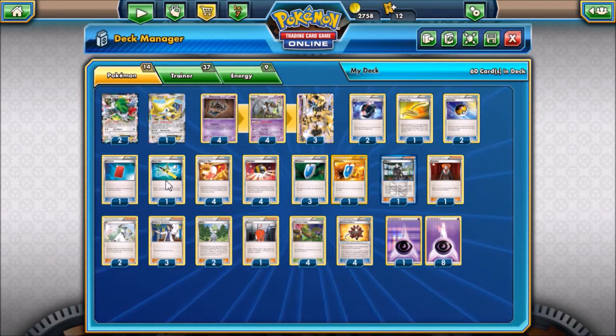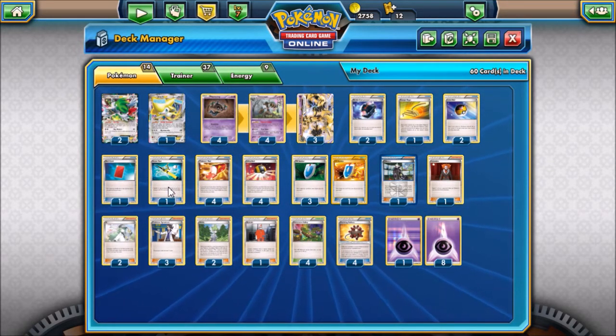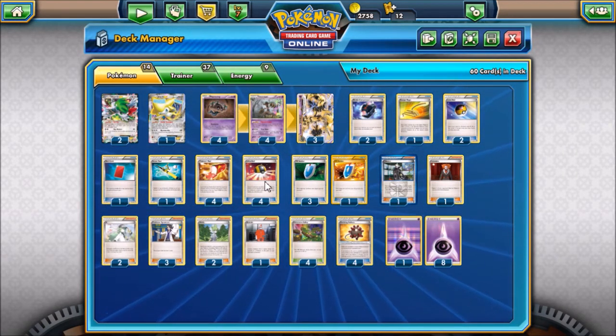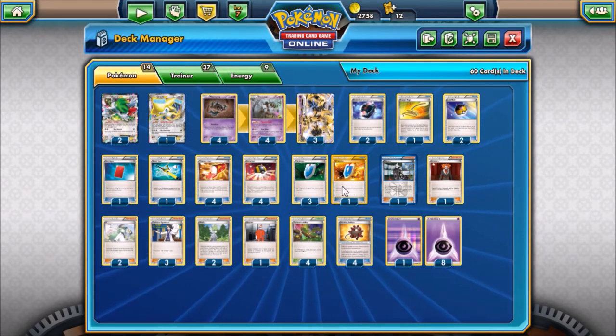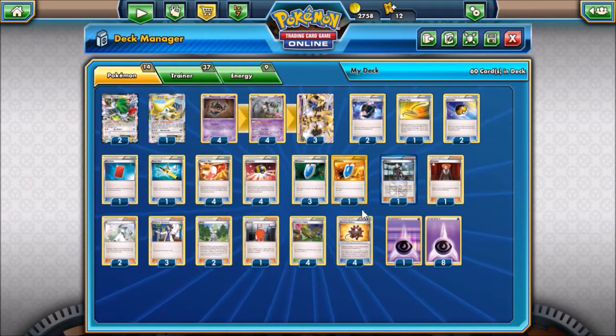And we play one copy of Super Rod. Four copies of Trainer Mail. Four copies of Ultra Ball. Four VS Seekers. I did happen to pull one Secret Rare, so that's why it's three and one.